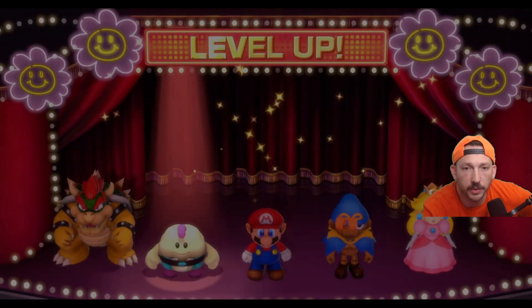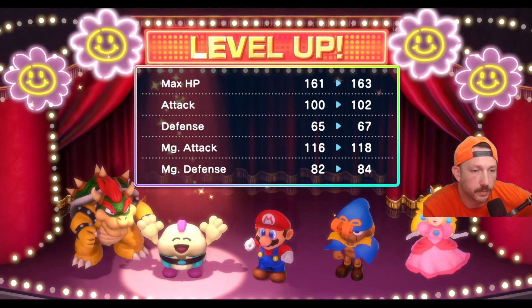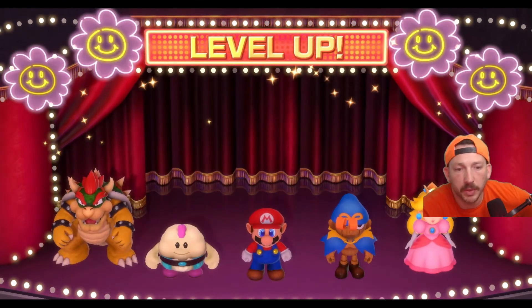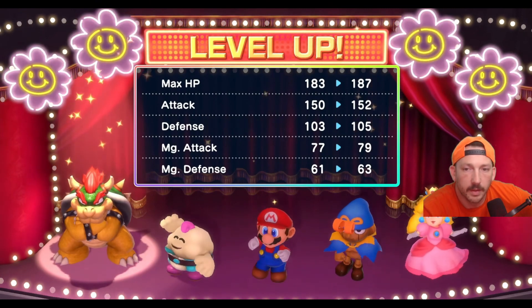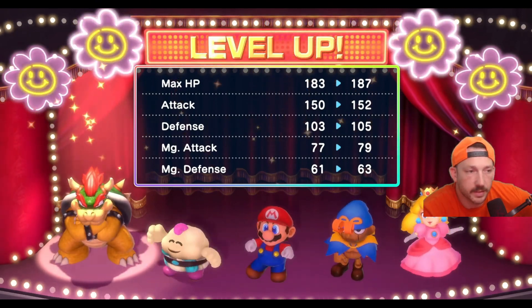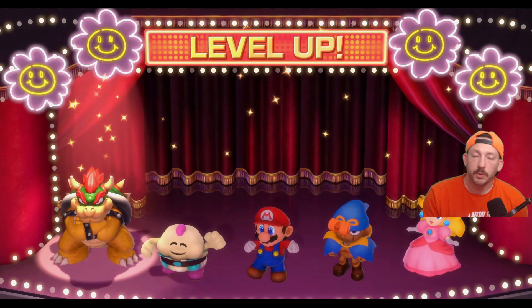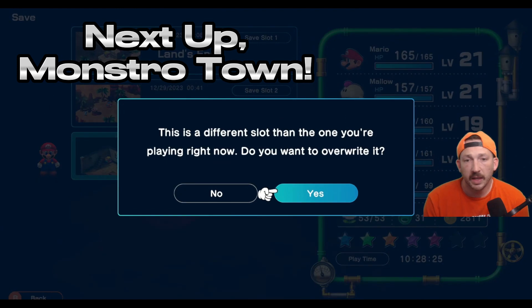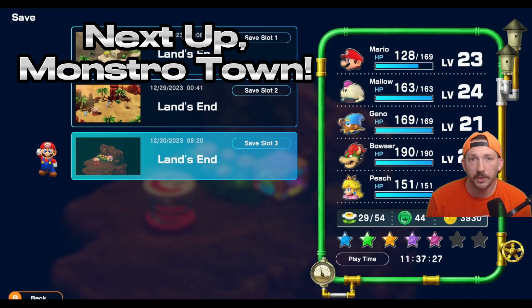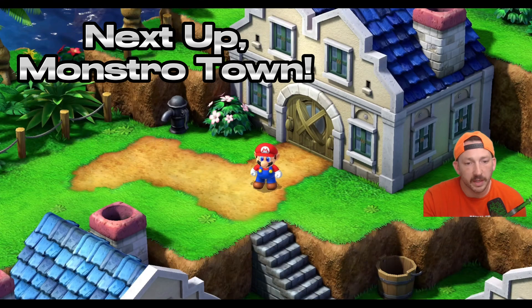Bowser with the level up, Mallow with the level up — look at Mallow reaching 24 and Bowser reaching the next one. Let's pick our special. Life's good, we're just crushing it. Bowser reaching 22, look at all those statistics. As we finish this video up and choose Bowser's special — this has been part 13. The goal was to show you the two secrets of Land's End and the warp point navigation, which leads to this underground area. Thanks for watching everybody!